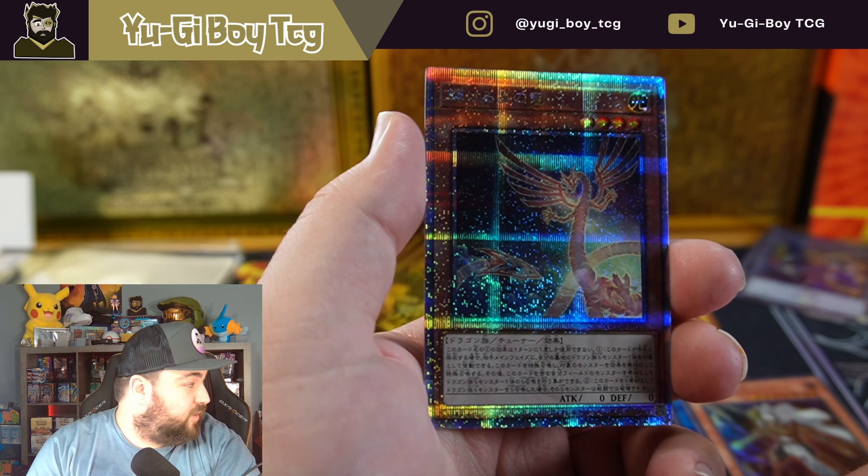Oh, Quarter Century Rare — that is a beautiful card! Oh my god, I know it seems really dark but that thing is amazing. That's not a reprint. What's the number on it though? Three. Okay, so that is Shining Star Dragon — that's a new card. That's actually really really amazing. That'll probably be our only Quarter Century unfortunately, but it's still a beautiful card.